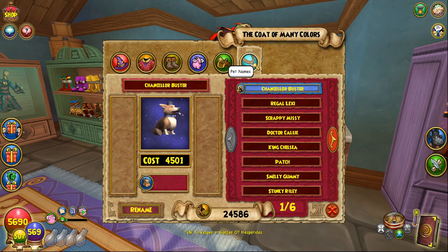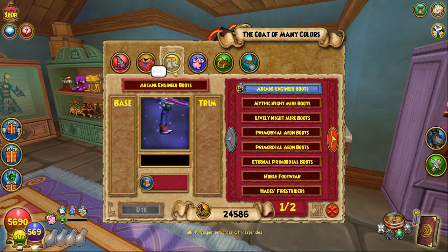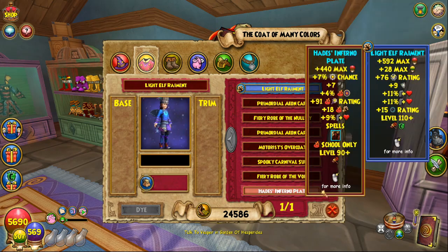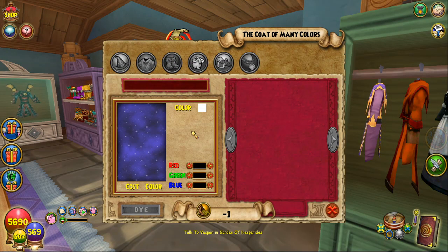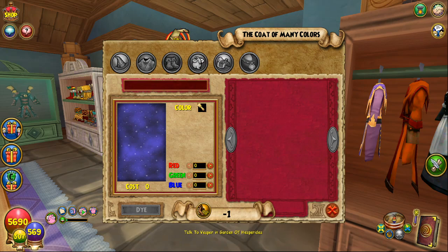There's some mounts that you can dye, there's pets you can rename, pets you can dye. There's a whole bunch of boring stuff that no one cares about. But the new feature is basically a color wheel — you can choose RGB values and get custom colors on your gear.